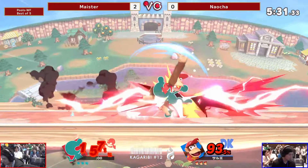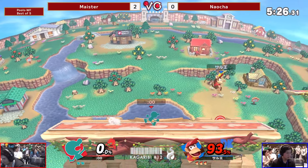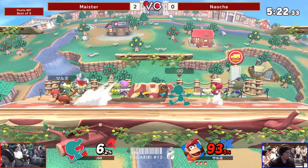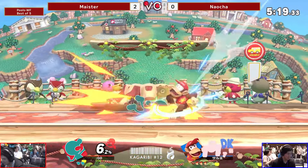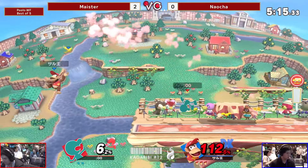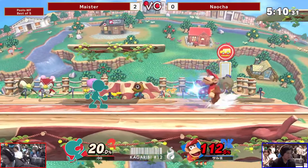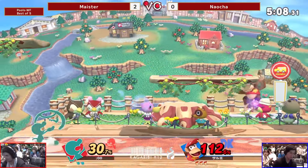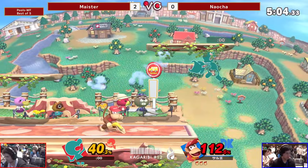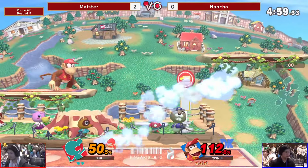Nice walk-up F-tilt — run-up F-tilt actually. Able to catch the tech option. Naocheng in the lead — not usually what we've been seeing in these sets. Dash tech going to catch him. Just obstacle to center stage — I like it. Looking great right now for game three. Definitely found the tempo of the match — not allowing Meister to get any of his win conditions.